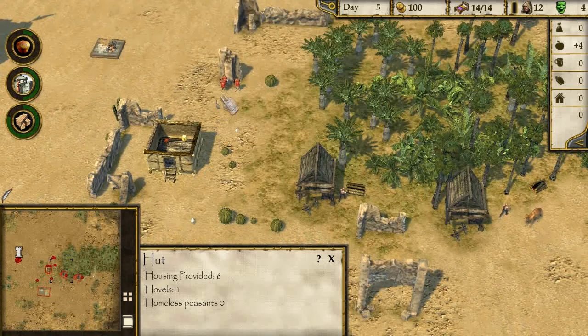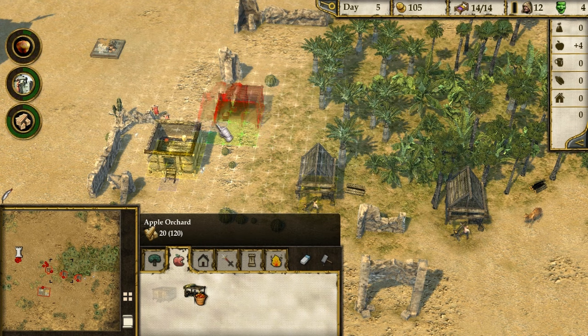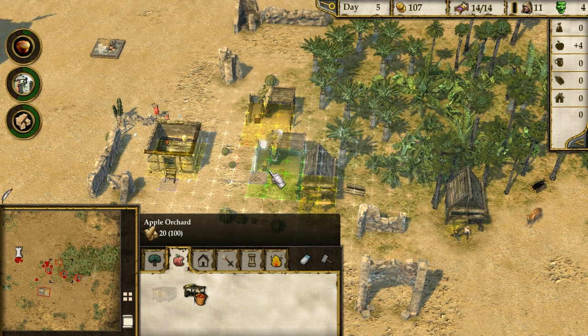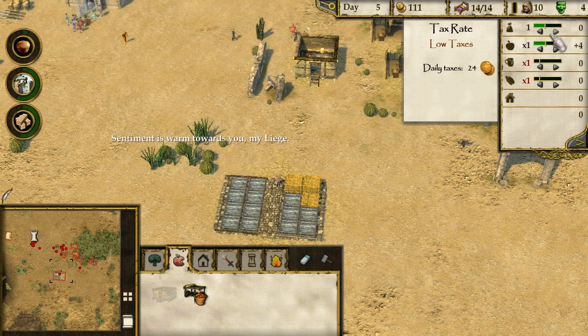Let's deselect them and build an apple orchard - yay, we can fit one now. You can see you can't put them on non-green areas, but on the green oasis-type areas you can. Let's get a couple of apple orchards down. Plus four food, which is good. You can see the happiness meter - food is warm towards you, my liege.